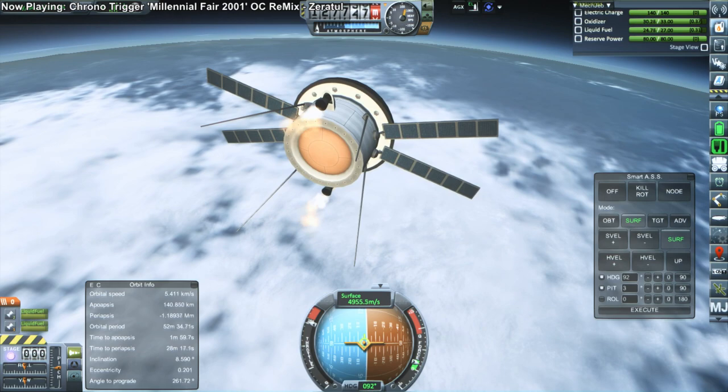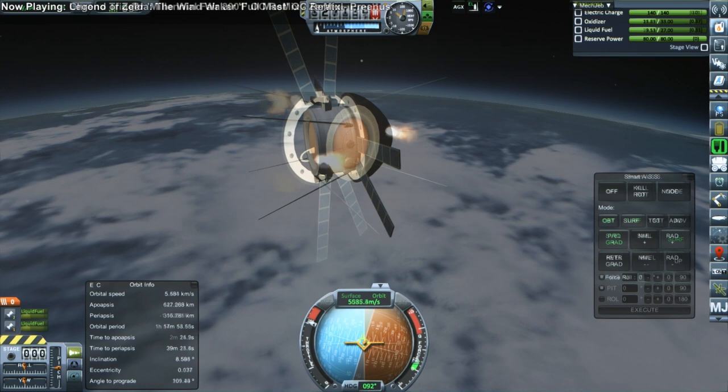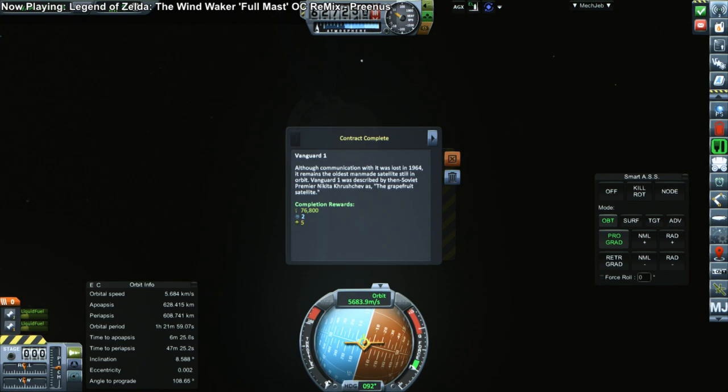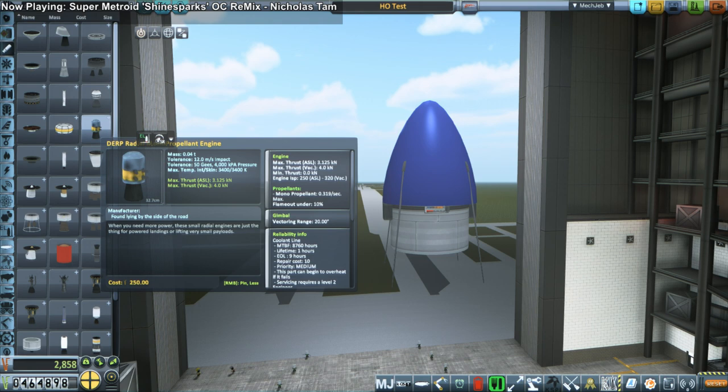Those radial engines were mainly for the service module of the capsule, but they're handy here too — they're not very good on ISP, though. They were used because we wanted to recover the probe it was based on, the Discoverer 1 probe. Anyway, we got to orbit successfully despite the flip and fulfilled the Vanguard 1 contract.